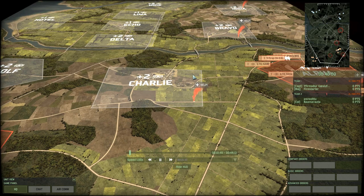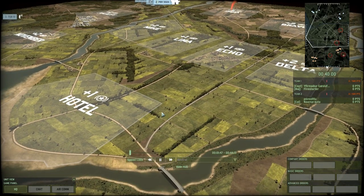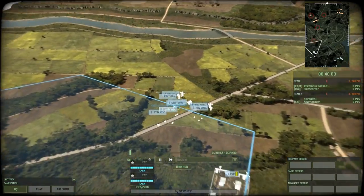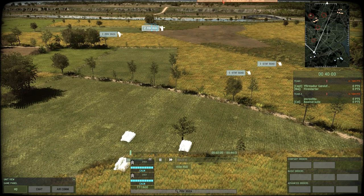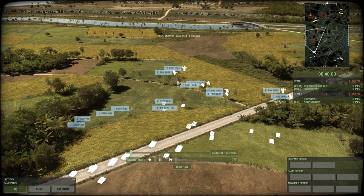Now this is a much larger map — Paddy Fields — and therefore we have a lot of open space in the middle that is going to host a lot of HGMs, I would assume. And over on the left they're proving me right: the PBV 302As with the PVGRP HGMs in them. I think that's right — they are the very heavy HGMs from the Swedish side.